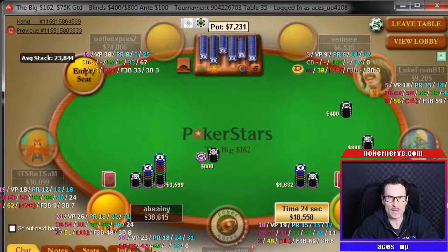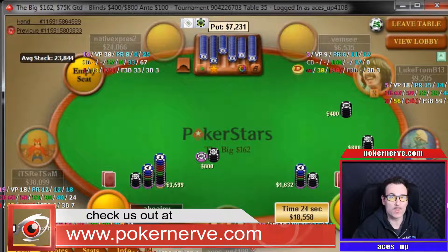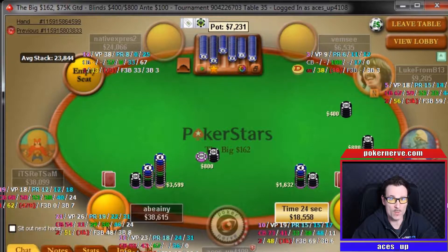Hi everyone, AcesUp here again with a couple of hands from the Pokernerv Road to Success course, from one of the bubble and ICM lessons that really shows how pressure can be applied to players that have high bubble factors, which of course comes into play when there are pay jumps. Please don't forget to subscribe and hit that like button if you find this video interesting. Let's check out these hands.